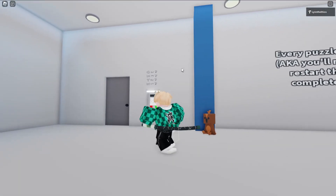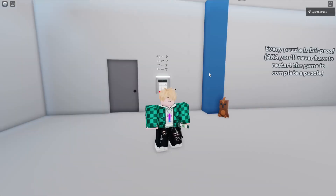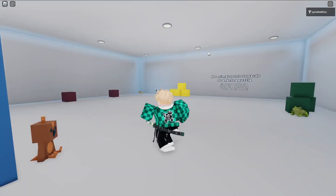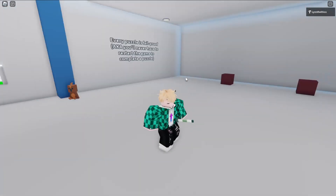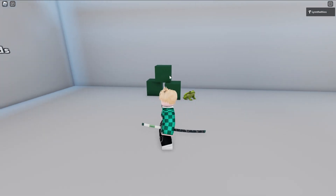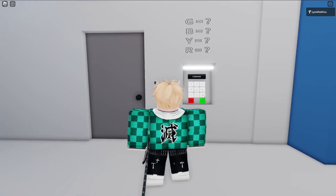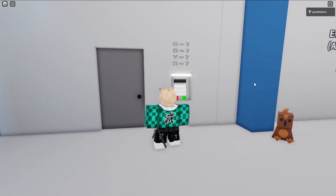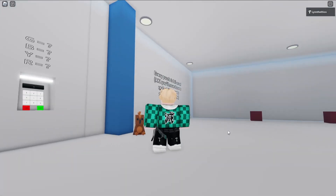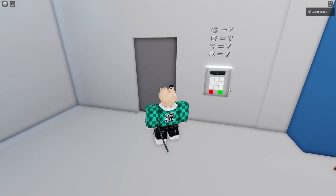This is the first room. As you can see here, G-B-Y-R — this is the first time you have to actually think. This is green, blue, yellow, red. You have to count the amount of blocks to put in for the password. For green, we have three blocks here: one, two, three. The frogs do not count. So you just put in three. Then this is one block here — I made it tall and long because it just seems out of place and you might not count it, but it is indeed one.